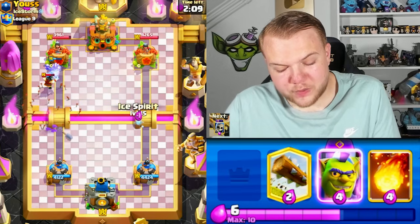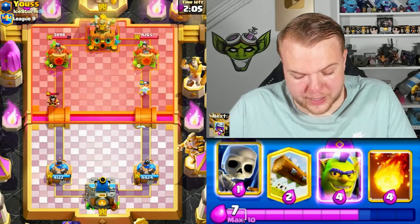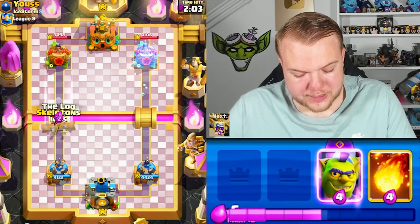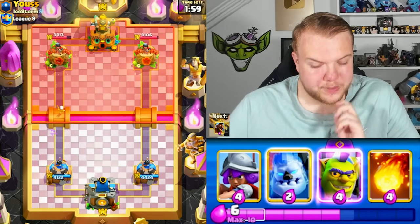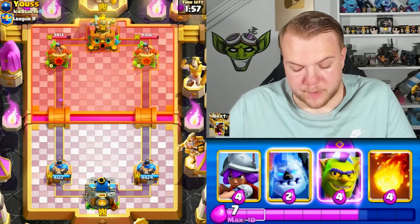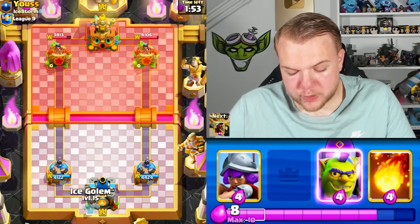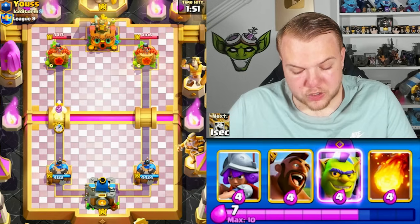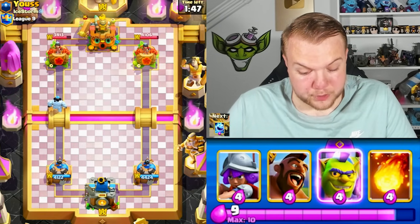He still needs to drop something against the musketeer or it's going to get a lot of value. He needs to use arrows and it's already a lot of damage with the hog rider on the left side. Let's cycle ice spirit and skeletons. I'd like to pressure with another ice column plus hog rider but I don't want to run into a sparky, so let's wait and make sure we have 10 elixir.